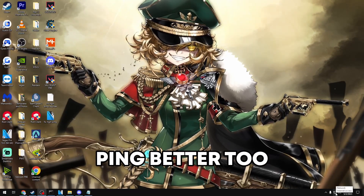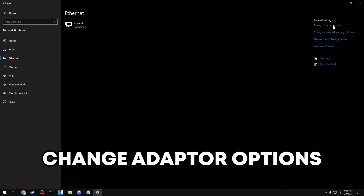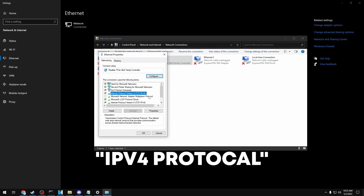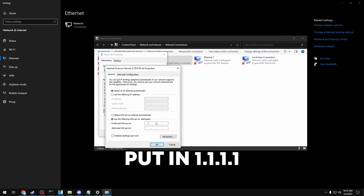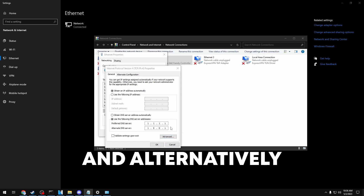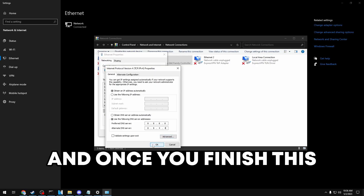Once you've figured out which DNS server you ping better to, right-click on the internet icon at the bottom and open network and internet settings. Click on ethernet, then go to change adapter options. Find your server, right-click, click properties, find IPv4 protocol and open properties again. Switch from 'obtain DNS server automatically' to 'use the following DNS server addresses.' If you pinged better to 1.1.1.1, put in 1.1.1.1 as preferred and 1.0.0.1 as alternate. If 8.8.8.8 was better, use 8.8.8.8 as preferred and 8.8.4.4 as alternate. Click OK when done.